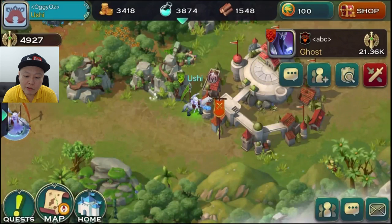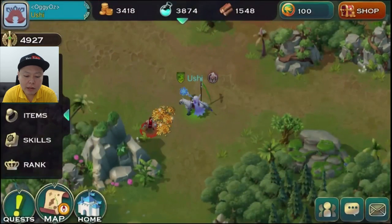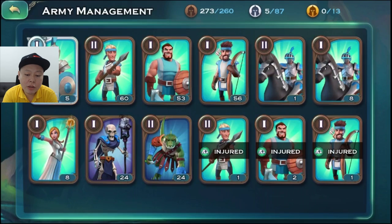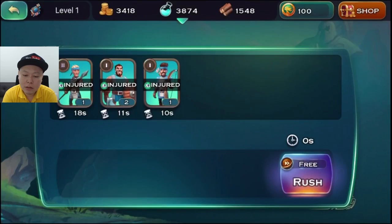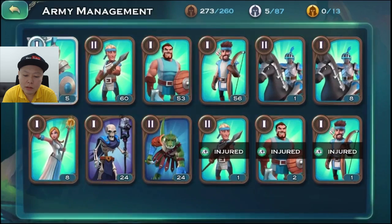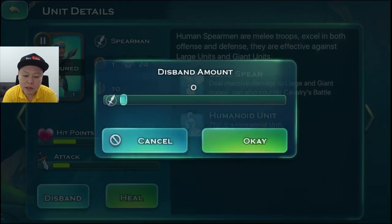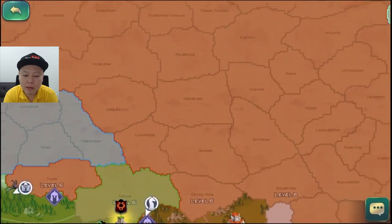I will lose if I attack this player because I have much lower power. So you have to grind, raise your characters' level, get good gear, and raise your skills. Every time you use units to attack enemies or normal mobs, your units might get injured and you can heal them here, or you can just disband them and recruit new ones from the town.